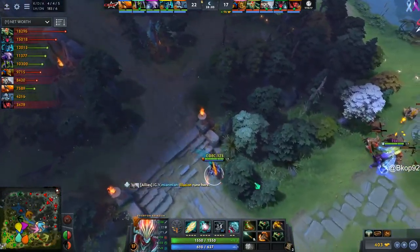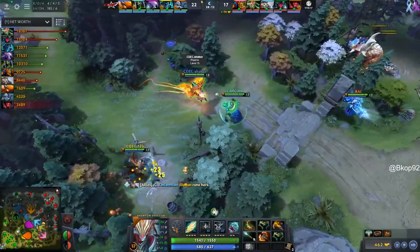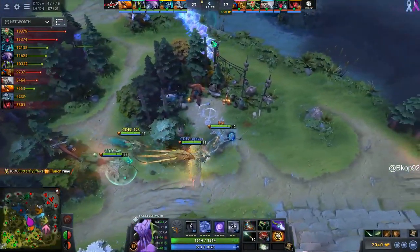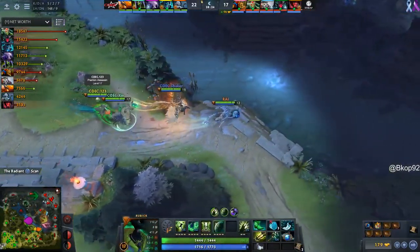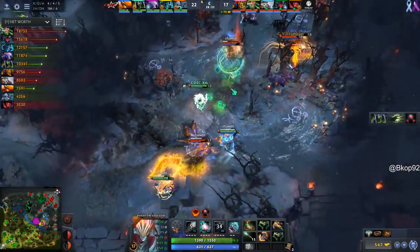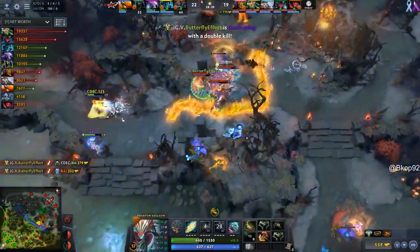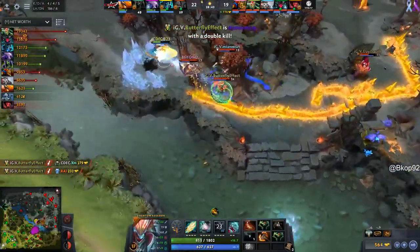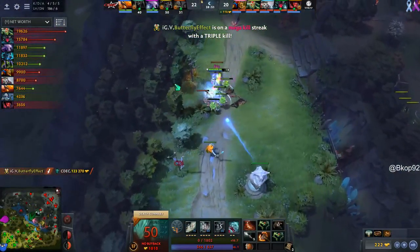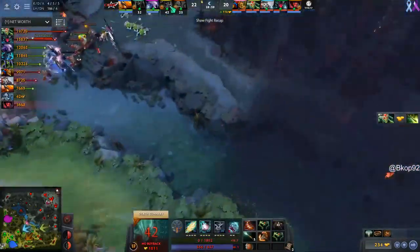You hate to see it — it is a part of this game when you lose yourself a fight based on one poor ability thrown. My Shards laid down, and considering they don't have Supernova, Chronosphere, or Chain Frost — they did a good job of holding. That was horrific to watch. The BKB picked up here with 10 seconds for this Phantom Assassin going into the Basher next.